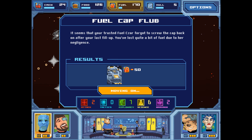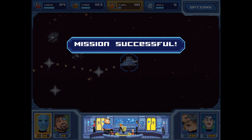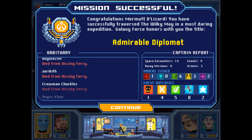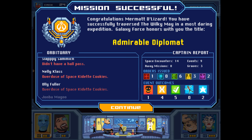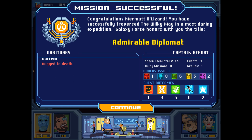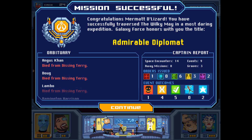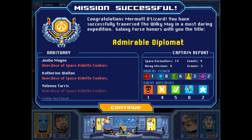Fuel cap? Really, right before the end? It seems your trusted fuel officer forgot to screw the cap back on after we lost Philip — we've lost 50 fuel due to her negligence. Can we make it with just 120? Yes! Mission successful. Congratulations, Mermat the Lizard — you have successfully traversed the Wilkie May. Galaxy Force honors you with the title 'Admirable Diplomat.' We had 14 space encounters, nine events, zero away missions — they're away missions, not expeditions — and three graves.